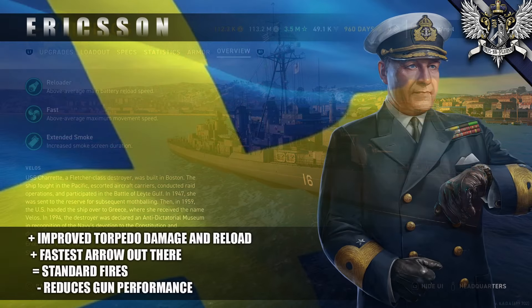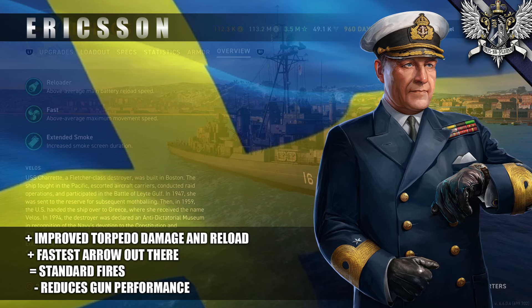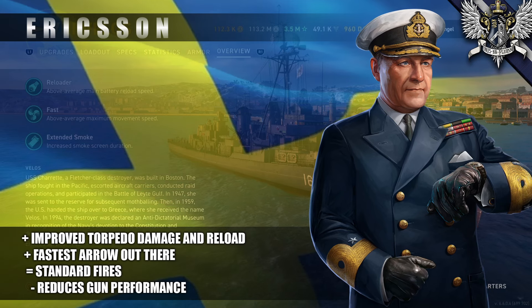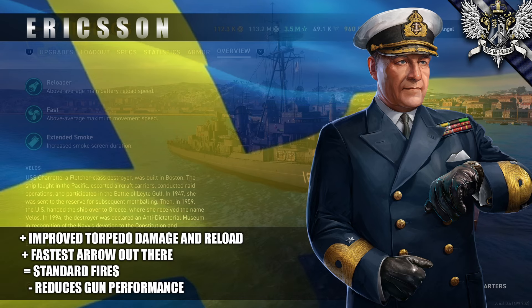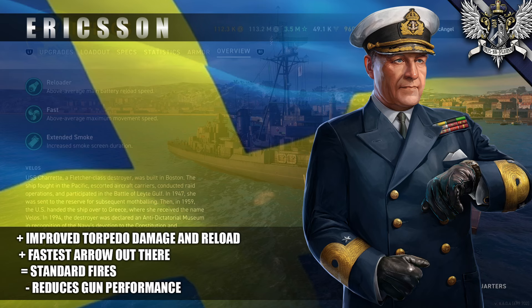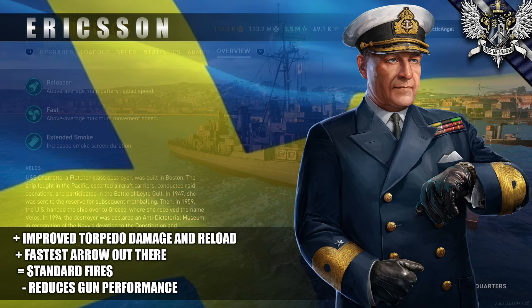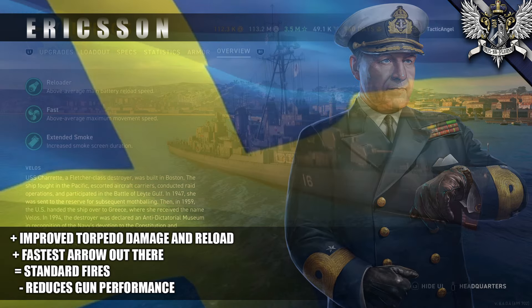Stig Erikson is the torpedo commander, and you'd think the best choice for a ship with only one torpedo launcher would be someone else, but that torpedo rack reloads pretty quickly. His base skill will help you in terms of damage per hit, and more importantly he's got several abilities that will help you improve the torpedo reload even more. You've also got a couple of extra speed abilities here. The downside is that skills that really help with torpedo performance will further hamper your already not-exceptional gun performance.